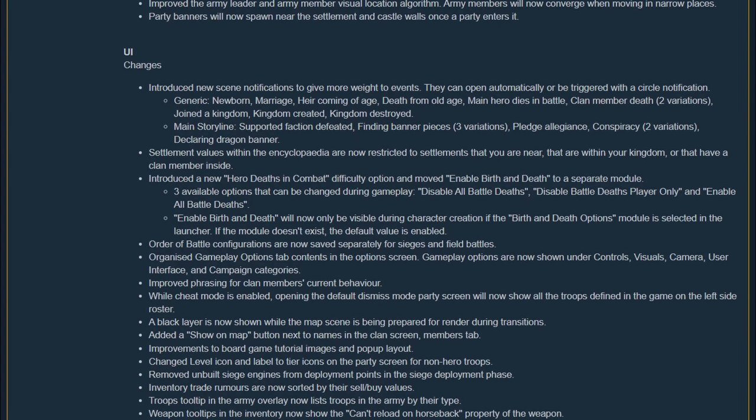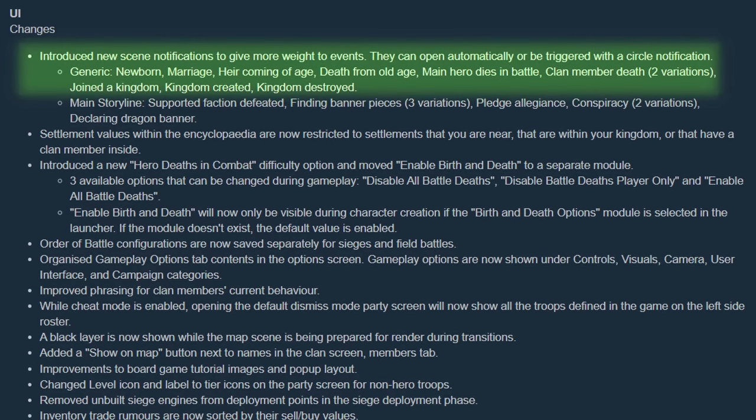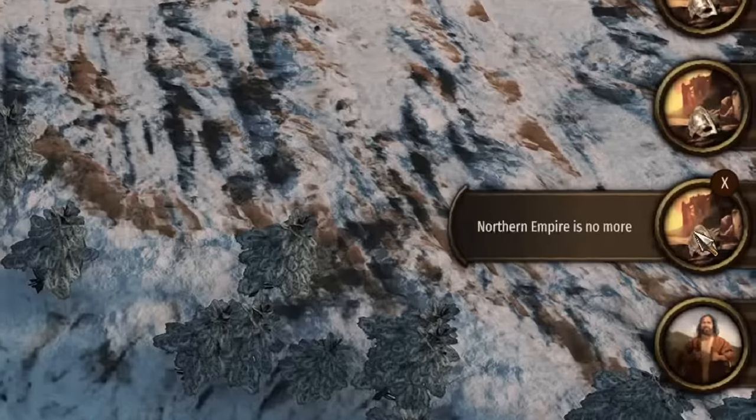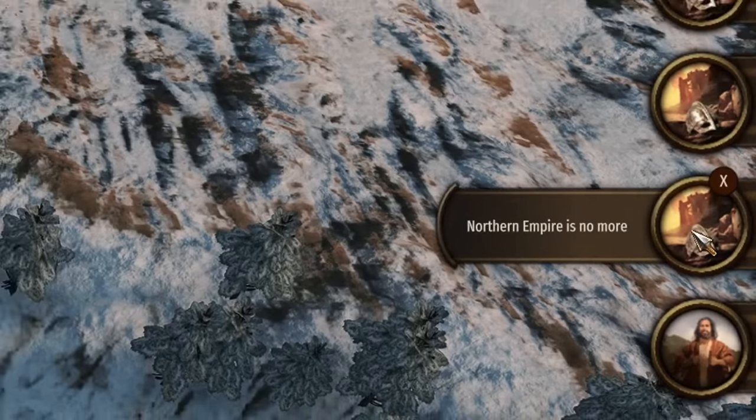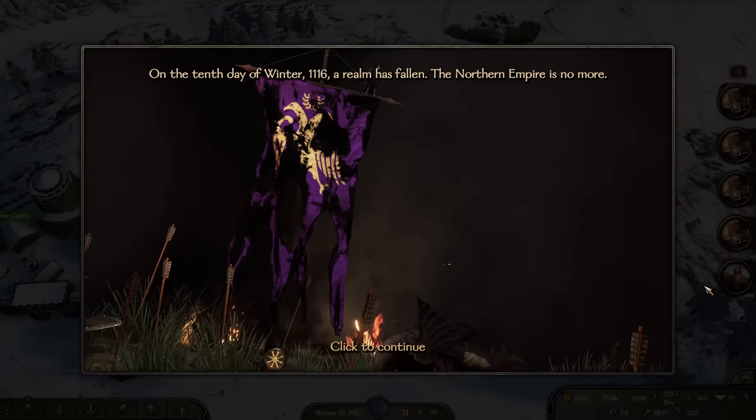The UI section is huge with a ton of changes. There are several more scene notifications that pop up on the right side of the screen for birth, marriage, death, and many more. They also added some cutscenes to go with them. The right side of the screen shows the new popups for kingdom destruction, and here we can see the cutscene for the northern empire along with some ominous music.